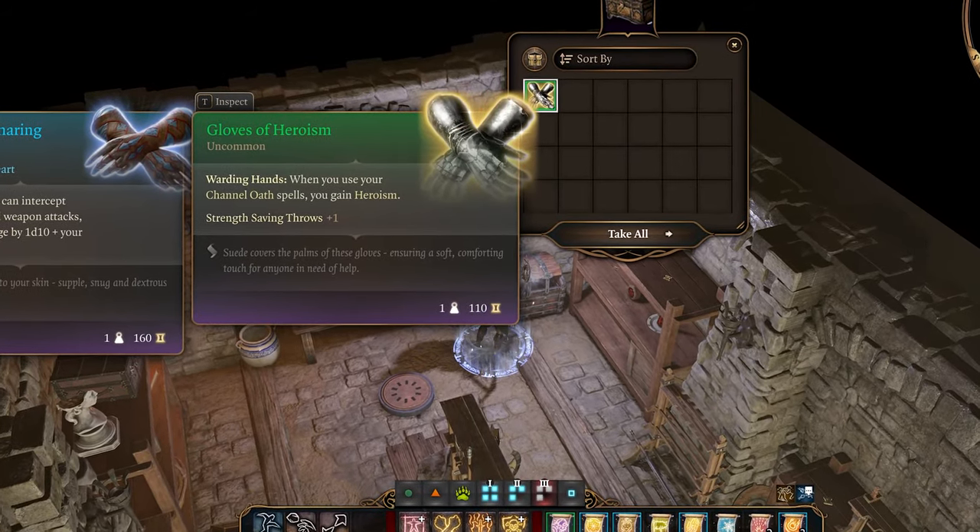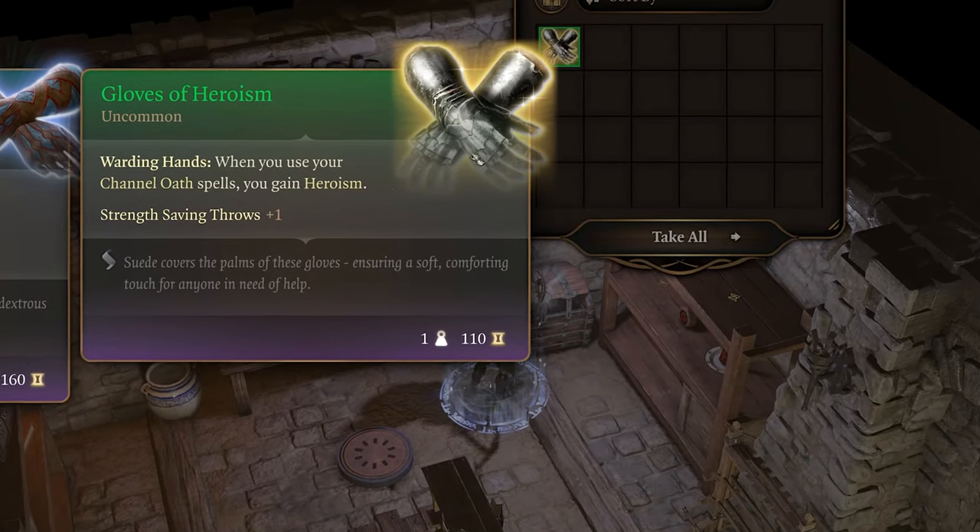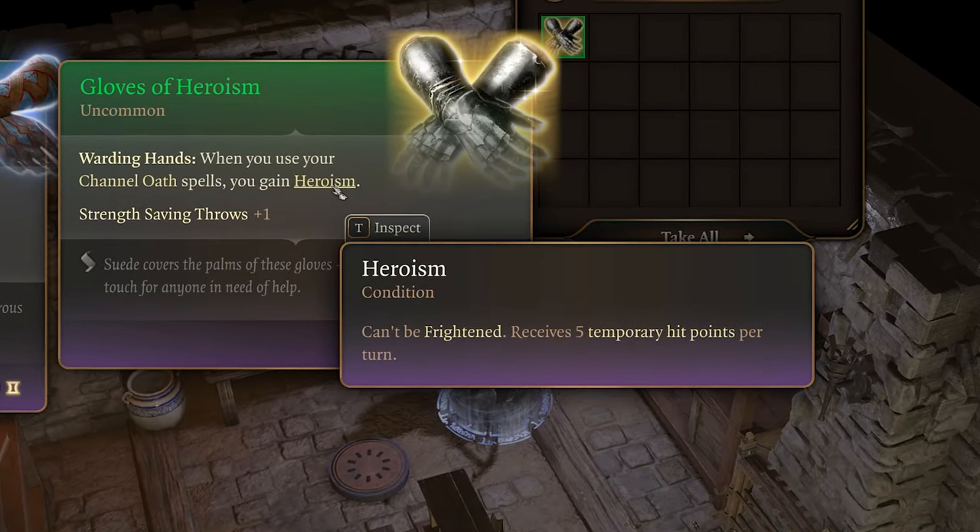These gloves grant Warding Bond. When you use a Channel Oath spell, you gain heroism, making you immune to frightened and granting five temporary hit points per turn. Not bad at all.